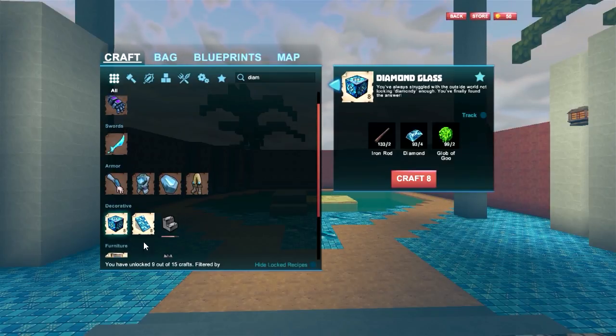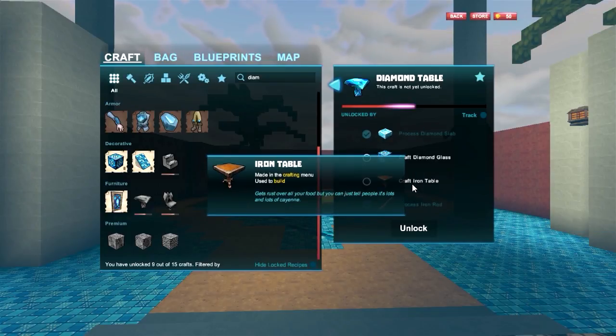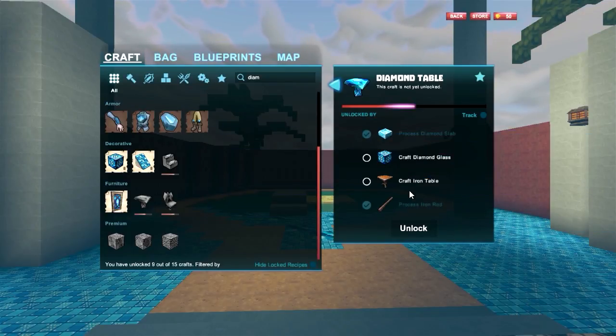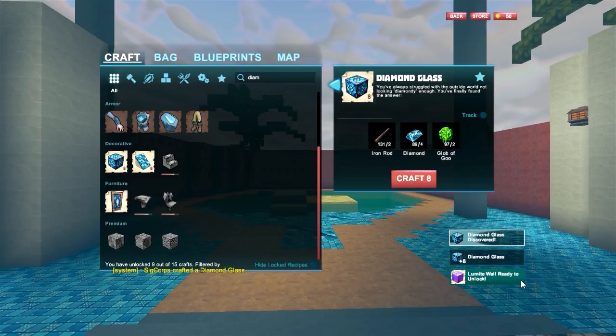This is part of the unlocking process. I haven't done an iron table yet either, which we're gonna do. And then we got a diamond chair. I still haven't done diamond stairs. But let's do some diamond glass. Boom, okay, so it says unlocked.